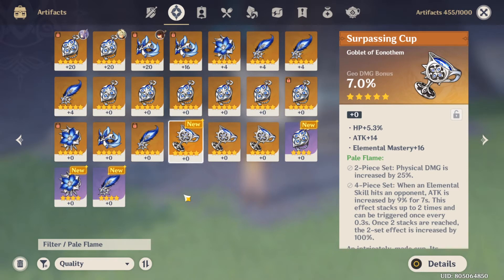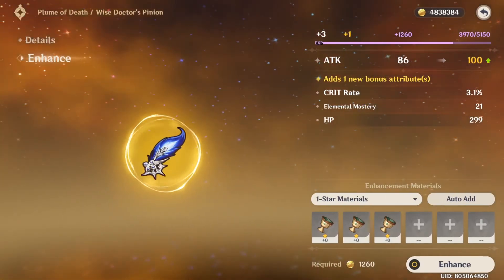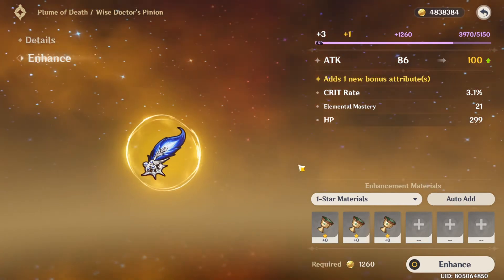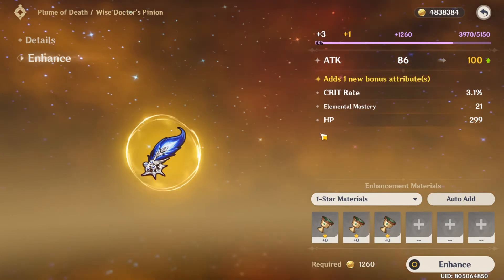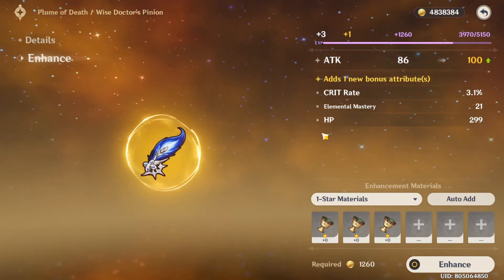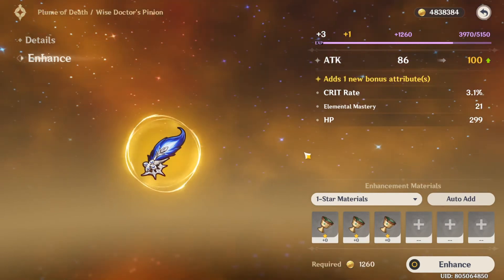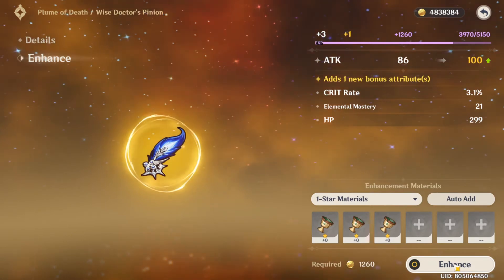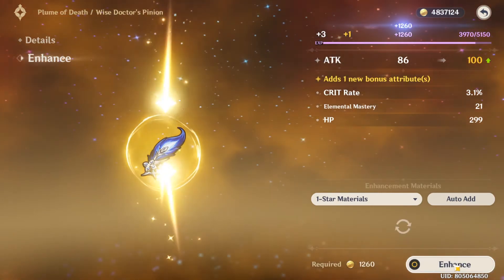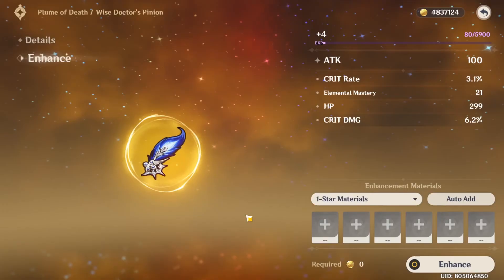Let me see what I want to enhance today. I want to try to check this feather for its full substats. Honestly, I would like to have Crit Damage on the full substat of course, and if it doesn't roll on Crit Damage I may stop here and move on to the next piece. Alright, so let's see how it goes. Here we go — oh, nice! Crit Damage. Now this is what I'm talking about.